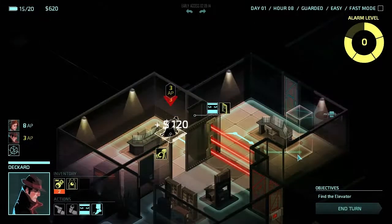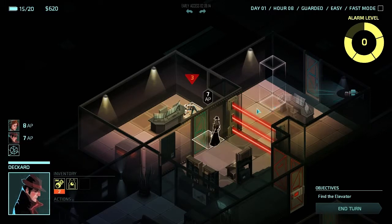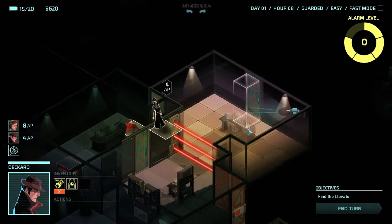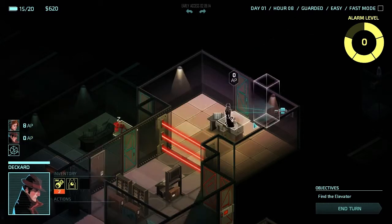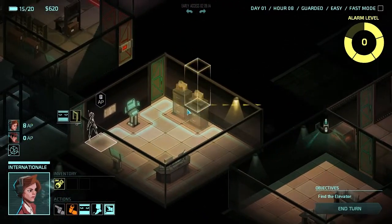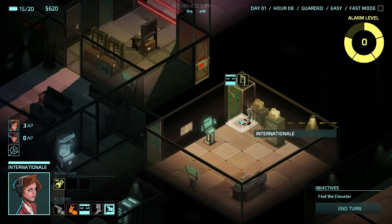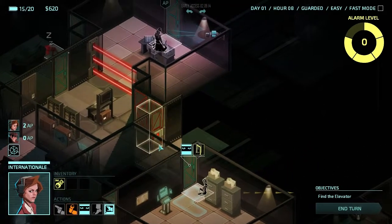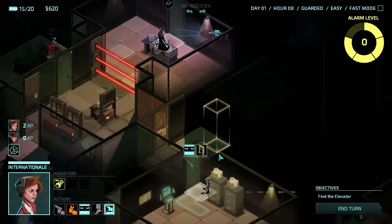We're going to steal some valuables — some credits. Next thing I'm going to do is actually move over here, close the door, move outside, close the door. That will leave him on 0 AP. We've got a couple of turns until that guard wakes up. We can't peek through there because it requires 1 AP. Internationale still has lots to access. I'm surprised we can't rifle through the filing cabinets — I suppose the idea is that it's a paperless office. Let's take a peek at the security door, which we don't have a key card for, and there wasn't one on that guard.